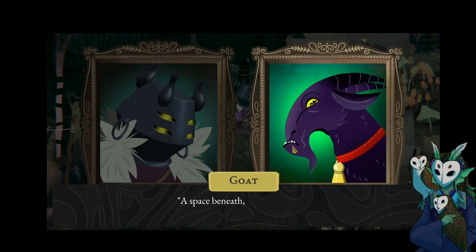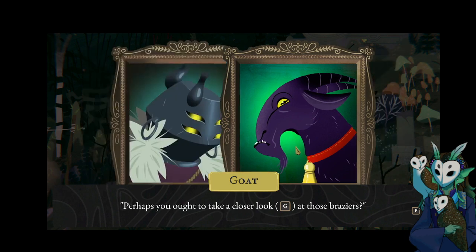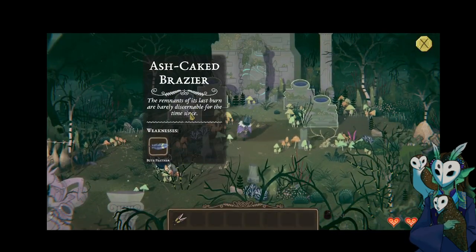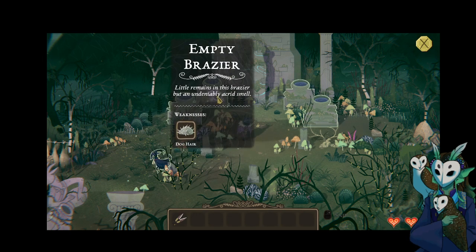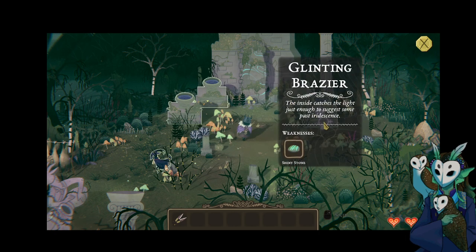"A space beneath she sleeps alone, tokens given up to the unknown. Fires of force shall unroot the stone, braziers burn and await the crone." "Crone? Who's calling a crone? What are these tokens I'm to burn?" "Perhaps you'll have to take a closer look at the braziers." Let's do the inspection — we need a blue feather, dog hair, frog slime, and shiny stone.